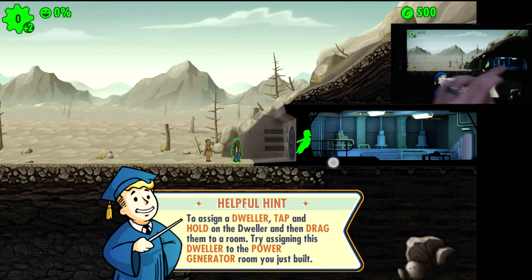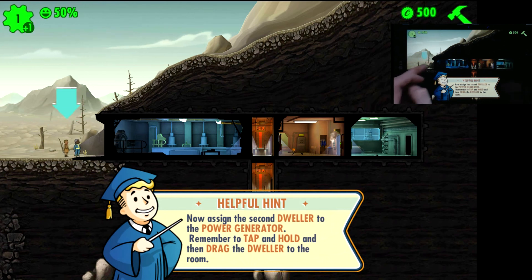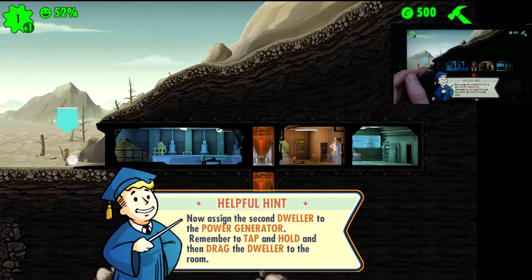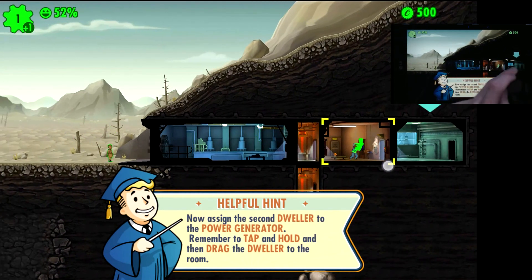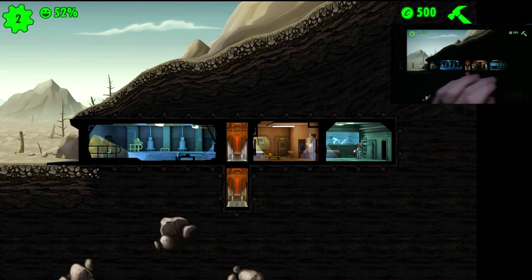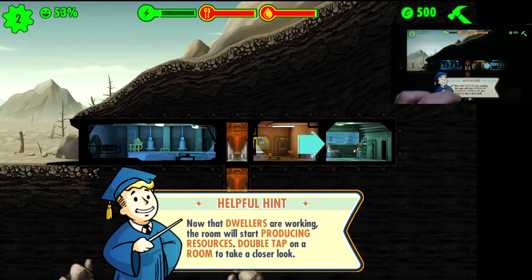We'll drag this person in and set them into our generator room. He's going to get moved inside as the vault opens to allow him in. We'll also check our second dweller in there as well. That gives us access to two people working our power plant. As people work within any area of your vault, they will automatically gain experience, as well as generating one of three stats: electricity, food, and water.